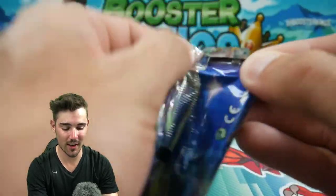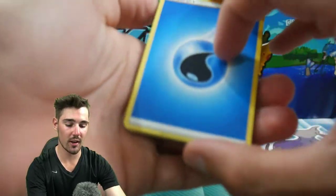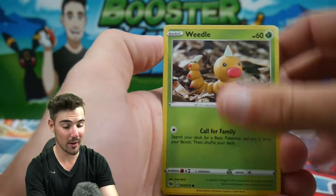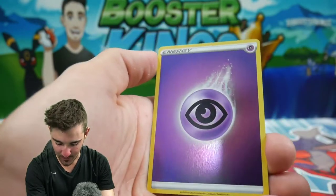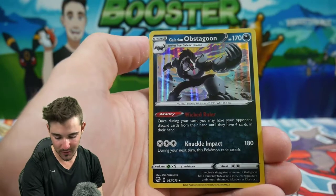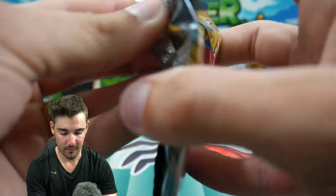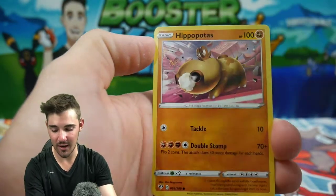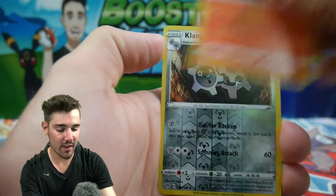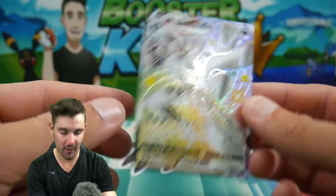We're going to go back through the rotation once again. Let's go with Champion's Path — hopefully you guys are enjoying this video so far. We have a Water Energy, a Hop, a Galarian Linoone, a Reverse Holo Psychic Energy — really like that one — and a Galarian Obstagoon Holo Foil. Then into Darkness Ablaze: Lightning Energy, Vibrava, a Gothrita, a Sentret, Lavesta, a Clang, and an Eiscue Regular Rare to finish off that pack. No luck so far beyond the Shiny Star V hit.